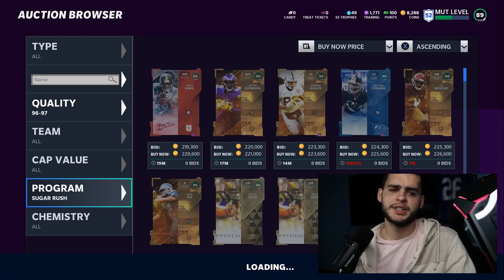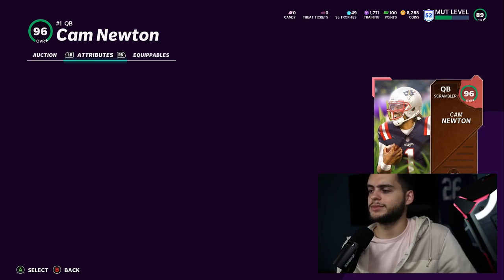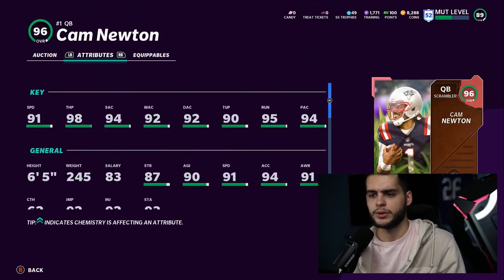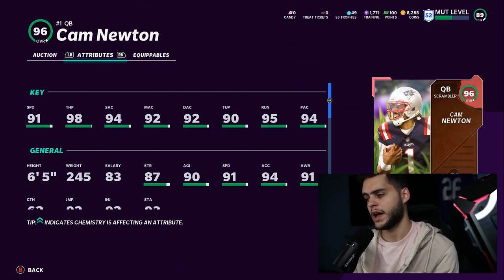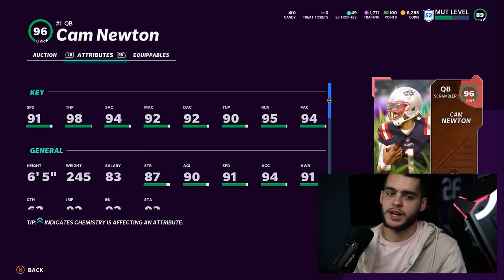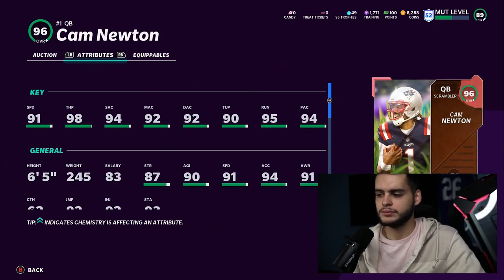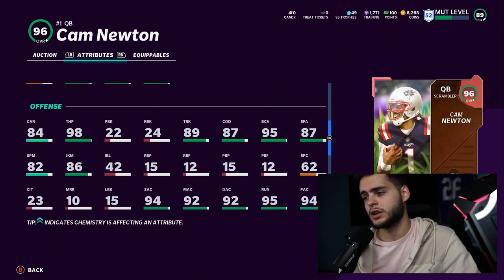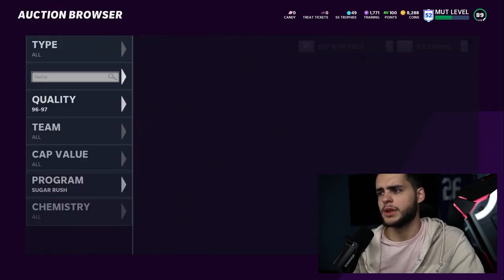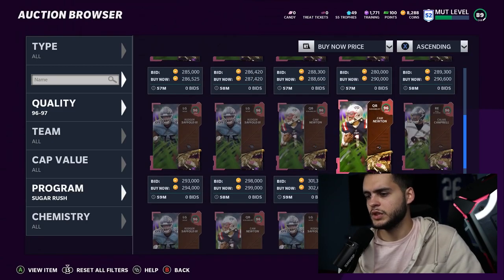Let's check Cam Newton's stats — I heard he was decent. He's a quarterback scrambler archetype though, which is not great. 91 speed, 90 throw power, 94 throw short, 92 throw medium, 92 throw deep, 90 throw under pressure, 95 throw on the run, 94 play action. No power-up which is going to hurt him — otherwise he'd get 99 throw short and 99 throw power. He does have 87 truck, 86 juke, and will get 89 truck. The card's decent overall.